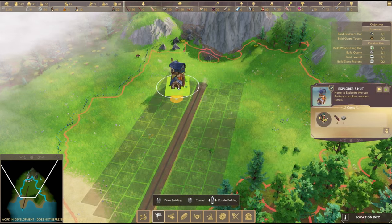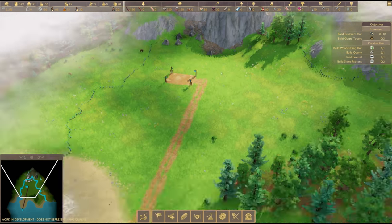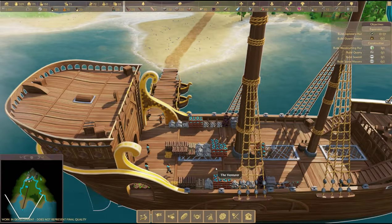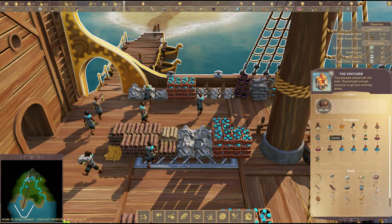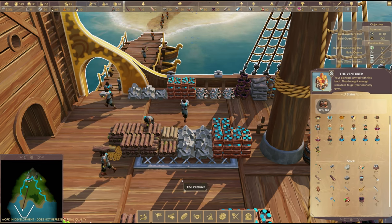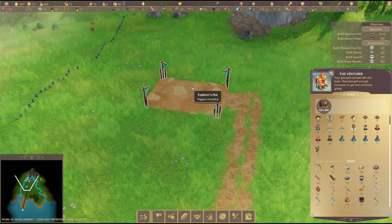We'll rotate it, connect it to the path and start the building process. Now what's going to happen is the little workers are going to start grabbing resources - taking this log, taking this stone. You can really zoom in on them, it's very very cute. This is the number of people I've got on the ship right now, and this is the stock balance on the ship, but they're going to use the resources first. Off they go to build this wonderful explorer hut.